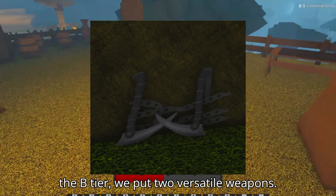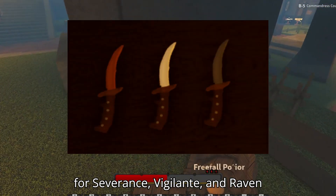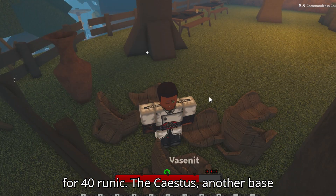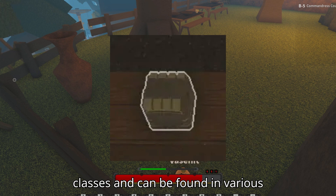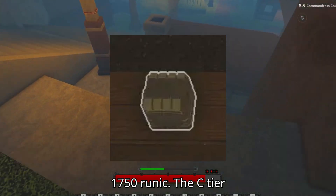In the B-tier, we have two versatile weapons. The Iron Dagger serves as a base weapon for the Severance, Vigilante, and Raven classes, available in multiple locations for 40 runic. The Caestus, another base weapon, is used by the Bolt and Skywalker classes and can be found in various locations with prices ranging from 100 to 1750 runic.